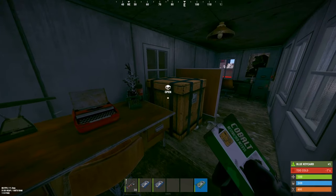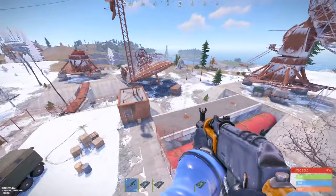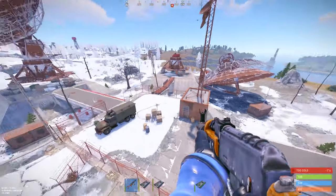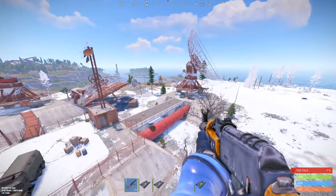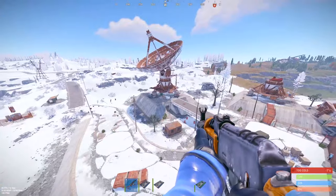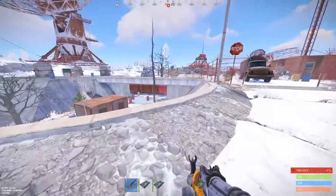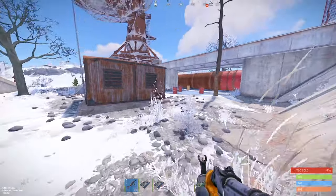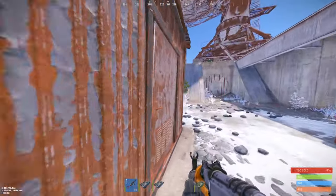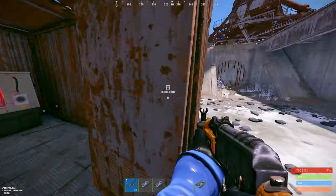The next location is the satellite dish. There are two sheds here — one has the fuse box in it, and the other has the card swipe. The one with the fallen-over satellite dish is where you'll swipe the card, and over here with the fully intact satellite dish is where you'll need to put the fuse and turn the switch on. The fuse box is located inside, and then the switch is just outside on the back wall.